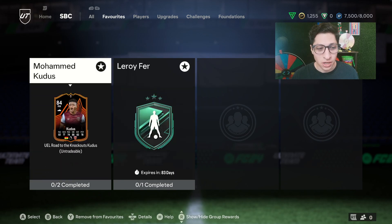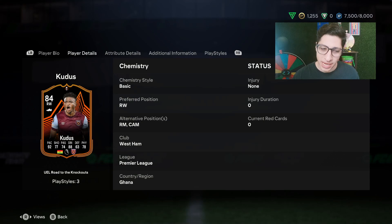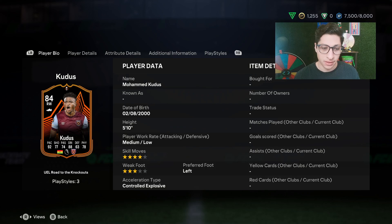We're going to start with Mohamed Kudus, who I think is probably the big SBC of the day — no disrespect to Leroy Fer who has some cool cards historically. West Ham look to be playing awesome football right now and seem like a legitimate team that could progress well in the Europa League. Kudus used to be on Ajax and had a lot of really interesting dynamic cards, including a Rule Breaker and a Team of the Season card.